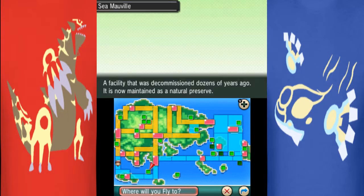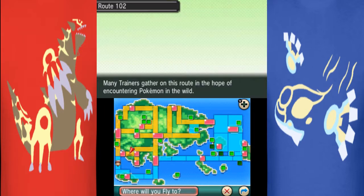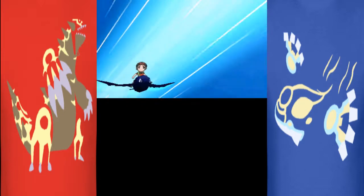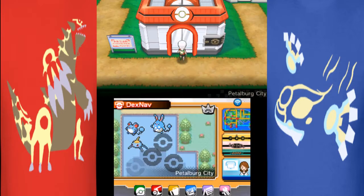We gotta go to the Sea of Mauville for that, but let's first go to Old Alehan. Let's go to Petalburg. Then we'll fly to the Sea of Mauville, which is where you need to go to get both Spiritomb. It's gonna go along with the storyline to get Ho-Oh, or if you have Alpha Sapphire, Lugia.